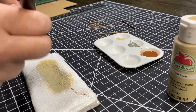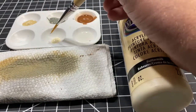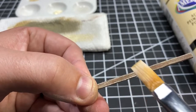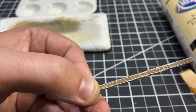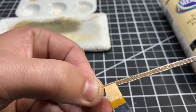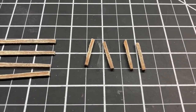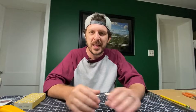Then move on to a dry brush of khaki. That's going to really start to bring some of those highlights up. The final step is a really light dry brushing — very sparingly, maybe just taken from the top — with an off-white, and that's really going to bring all the edges and detail right to the forefront on these pieces. Once you get them all painted up and textured, then it's time to move on to the bases.